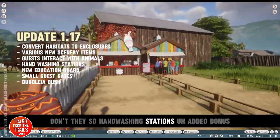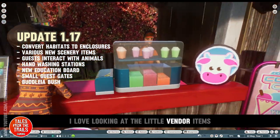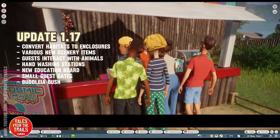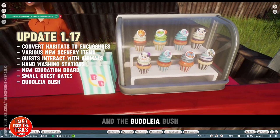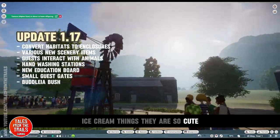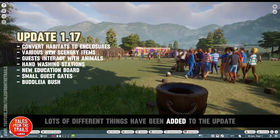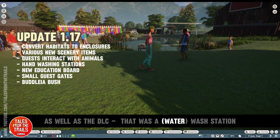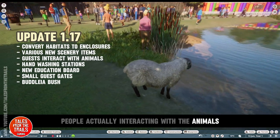Hand washing stations have been added, which is kind of useful because goats really smell. New education boards have been added too. I love looking at the little vendor items — these are so cute. They have also added small guest gates and the bullier bush, and look at the tiny little cute cupcake ice cream things. Various things have been added through the DLC, including a hand washing station, and you can see people actually interacting with the animals.